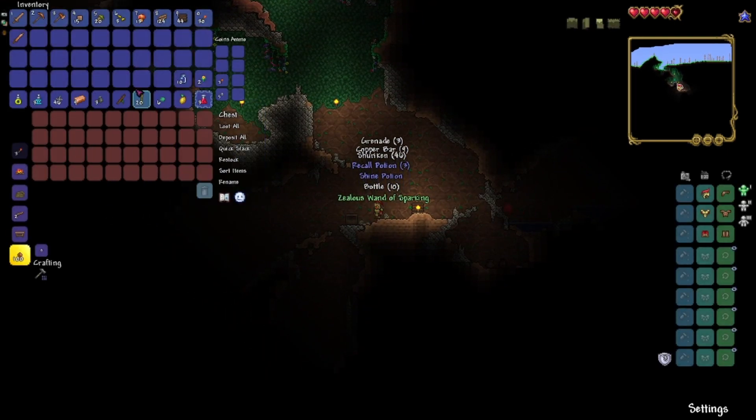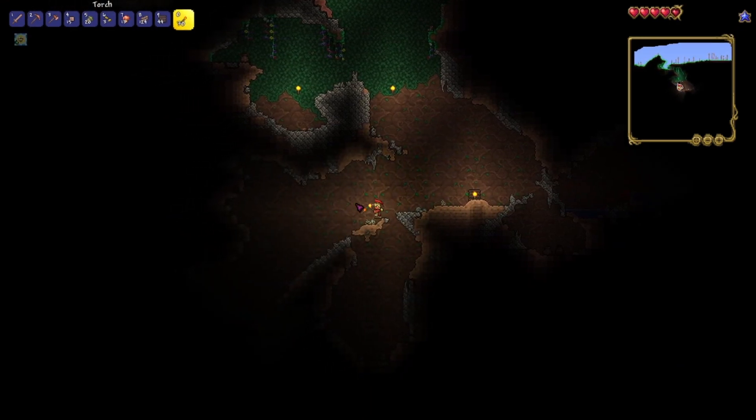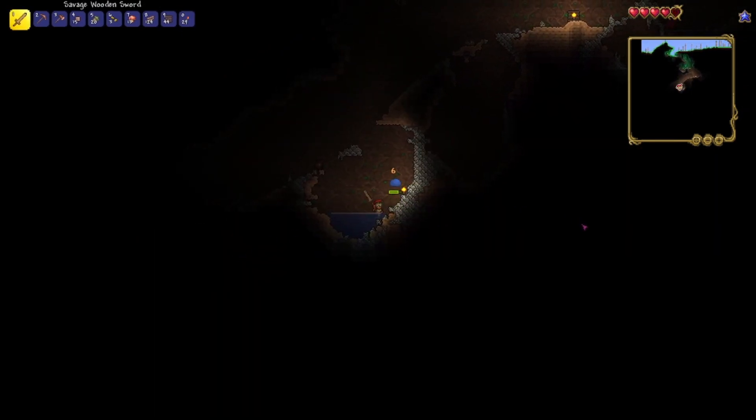Wooden chest. Oh, nice — a Wand of Sparking. Wouldn't that be epic as a mage player? It's always funny when that happens, you know? You start a playthrough and you're like, yeah, I'm gonna play as this class, but then your first slime gives you a slime staff and you just have to cry a little bit.